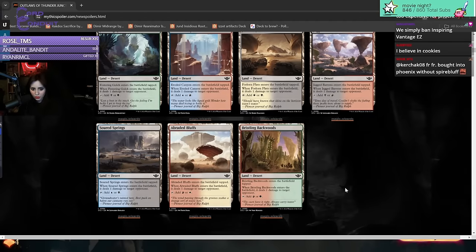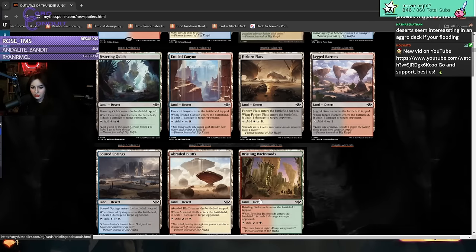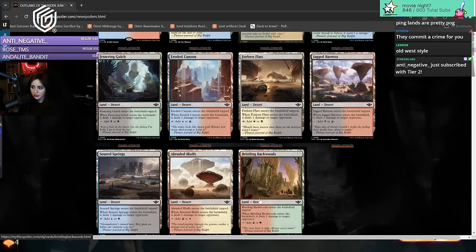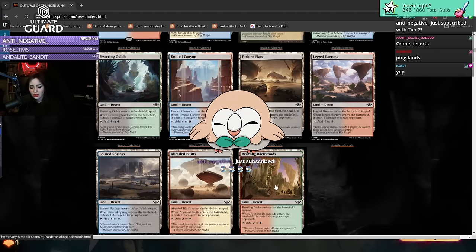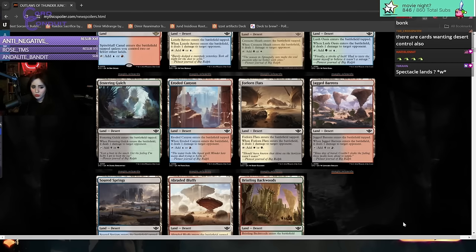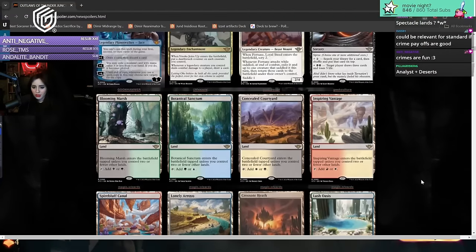There are also new desert dual lands - when they enter the battlefield tapped, they deal one damage to target opponent. So these are desert lands that will probably be relevant one way or another. They're crime lands - they target an opponent, so they trigger crimes. I find a lot more value in lands that deal damage than lands that gain you one life. The desert subtype might also be relevant for things like committing crimes. Overall I'll always take dual lands - they could be a lot worse.